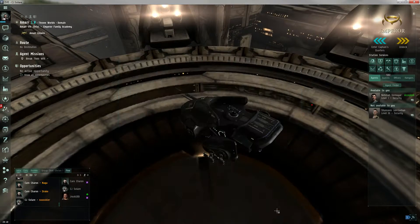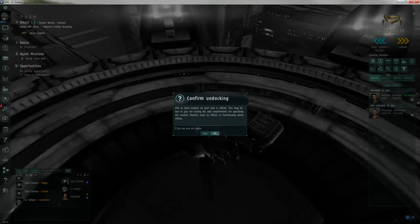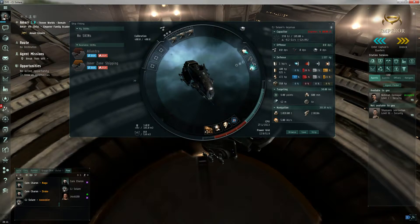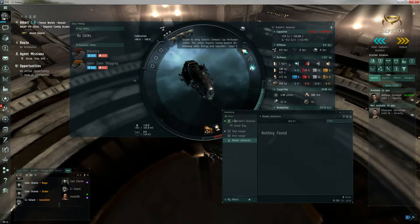I accepted it — do I say close or complete mission? Close, because you're gonna want to undock. Whoa, that's a big ship! A Paladin just jumped out. What's a Paladin? I think it's a battleship of some sort.